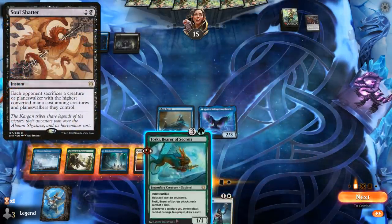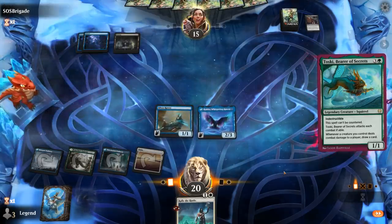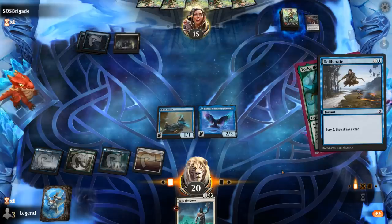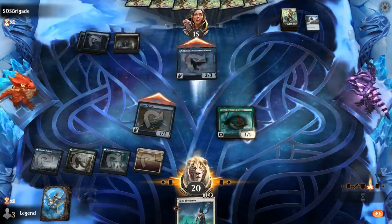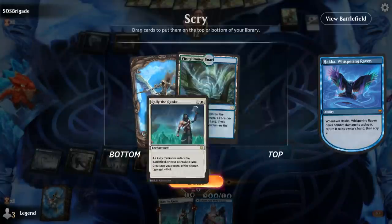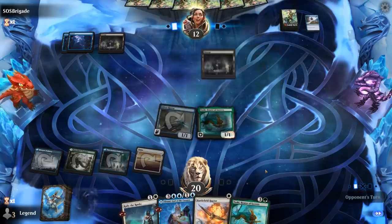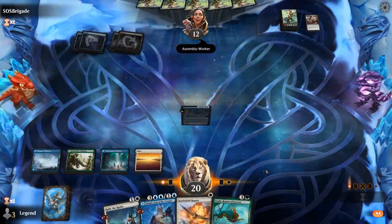Maybe a Soul Shatter, because Toski is uncounterable. Just a Deliberate in response. Going to attack, pick up Hakka again — also a bit of insurance against a potential Crippling Fear. Scry before drawing. I think I just need more creatures. There we go — back up Toski, always useful. And there's a Crippling Fear, naming the wrong creature type.